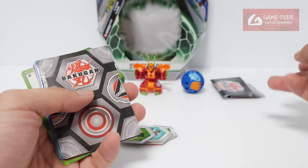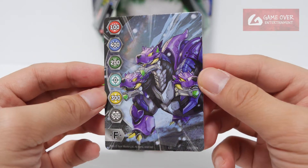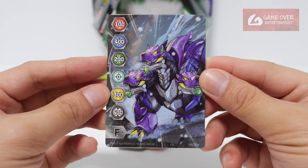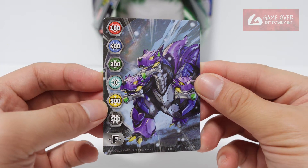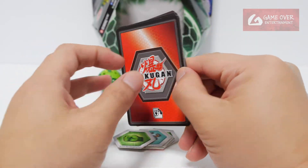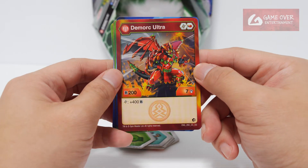We have the checklist and instructions. The gate card we got is Hellcore Extra Imperium, gate number 008, with values 100, 400, 200, 300, and 500. For character cards, we have Pyrus Democ Ultra: 200B, 7 damage, plus 400B on Helix.